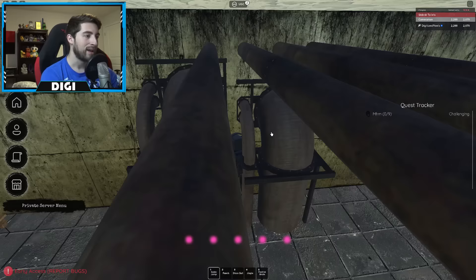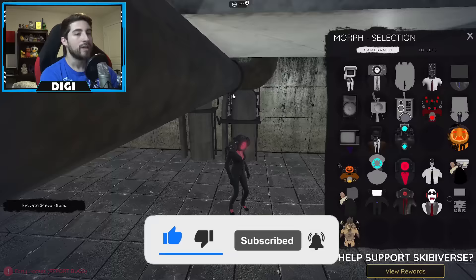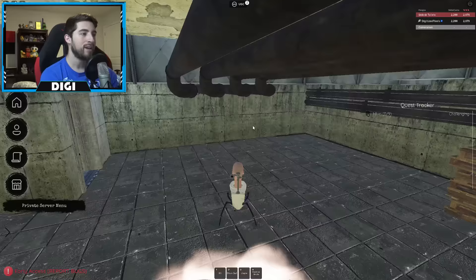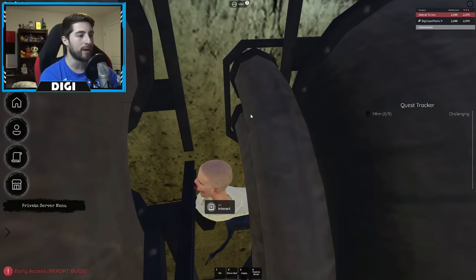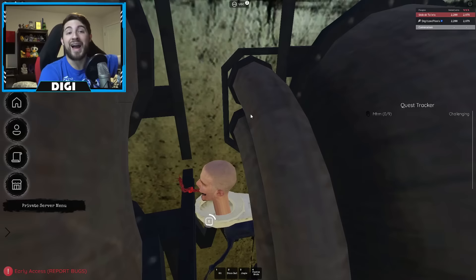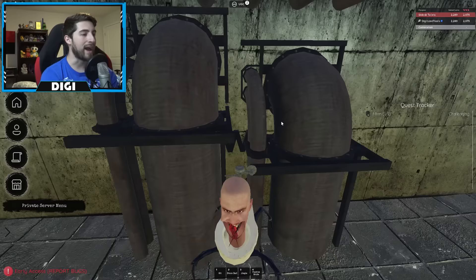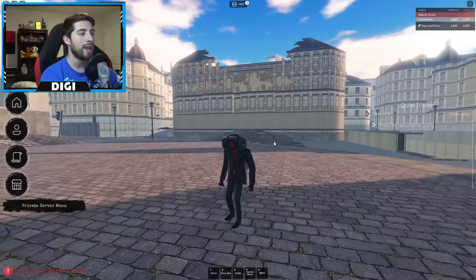You can't get this one normally. You need the parasite toilet because you have to be small to go in there, then jump to get stuck up there and hold down E to collect it. That is our first W. These have to be done in order, so don't go around looking for them out of sequence.